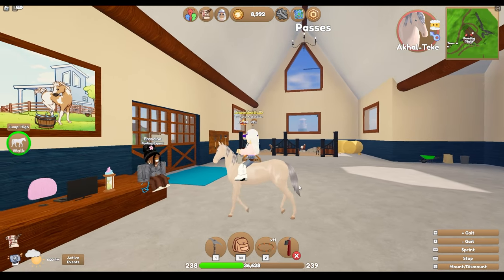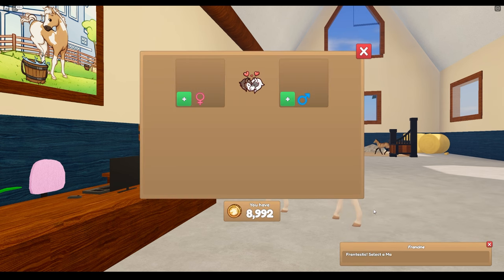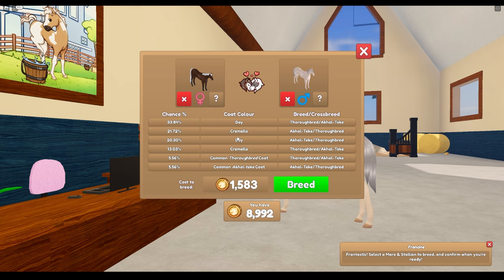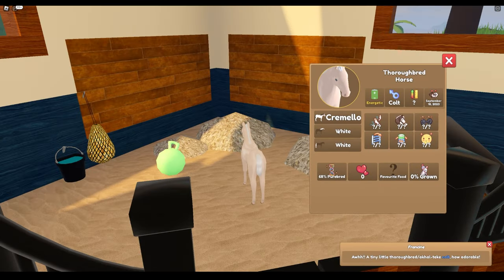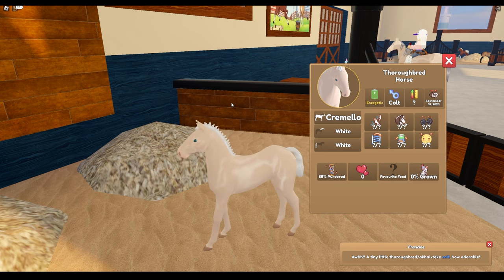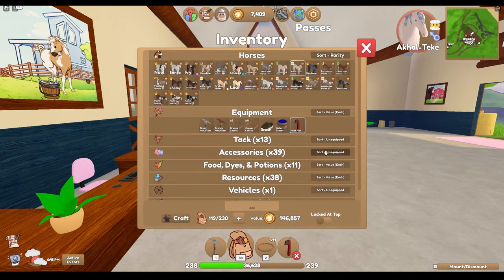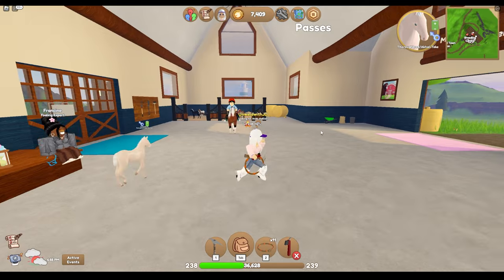Alright, next up, another time skip. I found this Cremelo Akal and I'm hoping to get a Cremelo Thoroughbred out of him — I think that would be really pretty. So we're going to use him and this Bay Thoroughbred. Our chances of a Cremelo Thoroughbred are only 13%. Here we go. No way! Oh my gosh, I was not expecting to actually get what I wanted. Wow, that's so lucky. That's really cool — he even has the white mane and the white tail. That's amazing. It's literally exactly what I was hoping for. We don't know how tall he's going to be yet, but wow. How lucky is that?